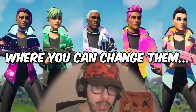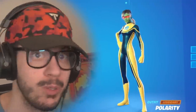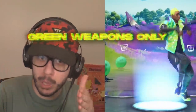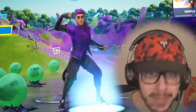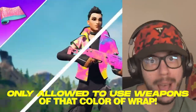Fortnite just made these new skins where you can change them with your weapon wraps. It's basically the superhero skins, but with wraps. I made six different combos with these skins, going from gray to green, blue, purple, gold, and mythic. And I'm gonna randomize them all. Whatever skin I get, I can only use weapons of that color of wrap.